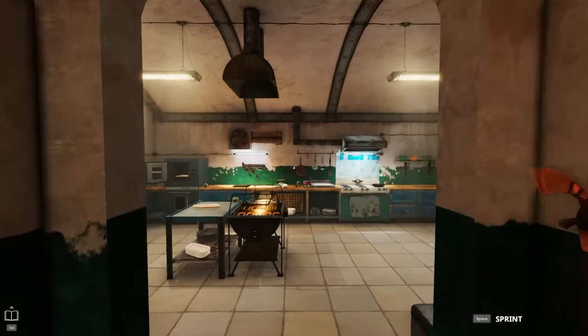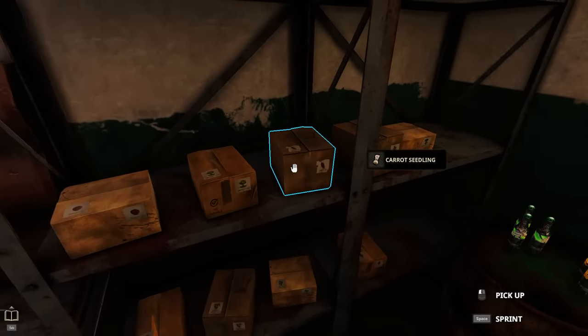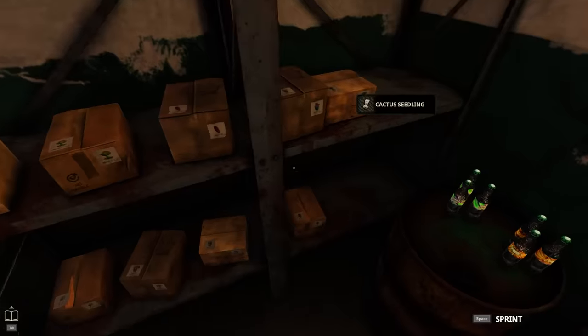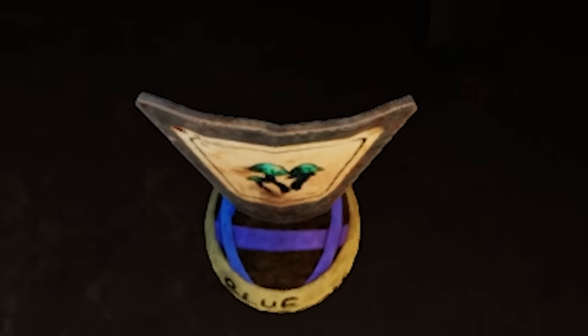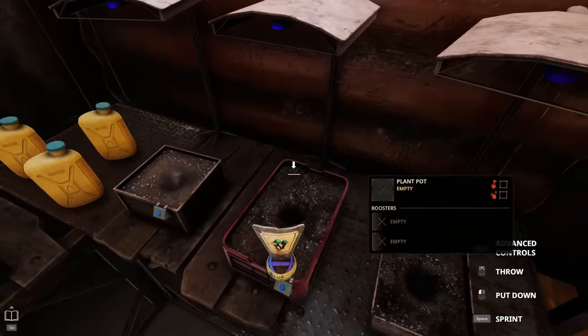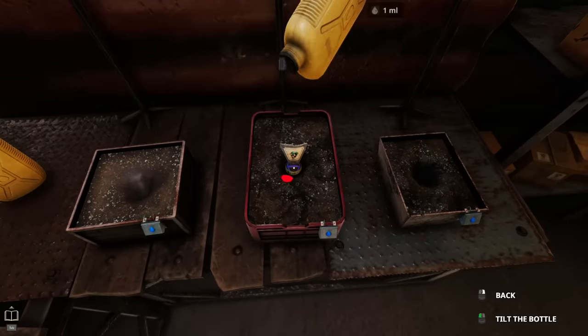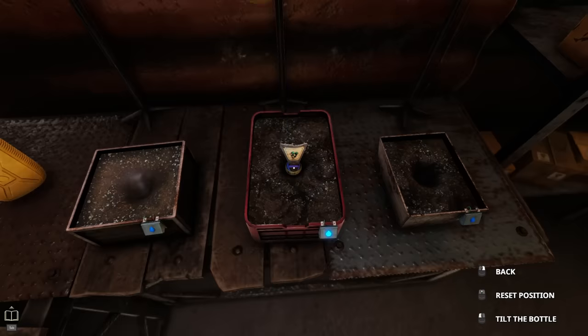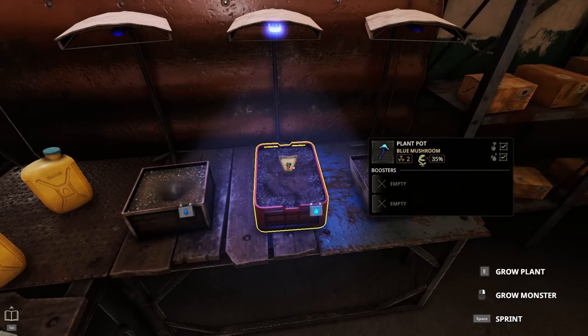For my specialty dish, I'm not gonna be following a recipe — I'm gonna be following my brain. Before we do that though, I want to plant some fresh stuff. I do like mushrooms, but I've never had a blue mushroom before, so I'm gonna plant this bad boy right here. We're gonna have to water it. There we go, it's watered. Now, do I just turn it on? It has two radiation, a 35% chance to grow a monster. What are these? Boosters — anti-monster, randomizer, speedy.